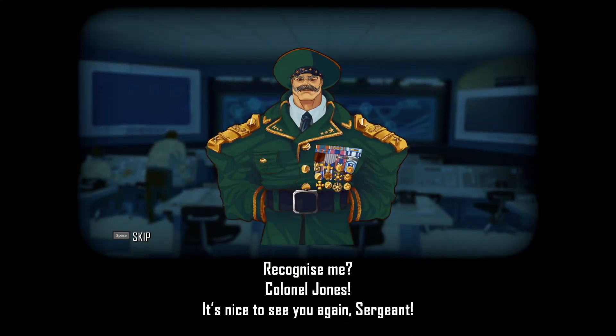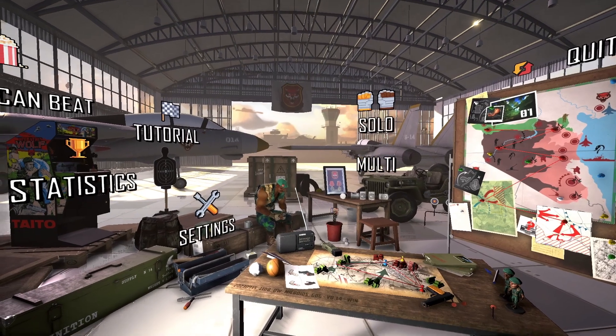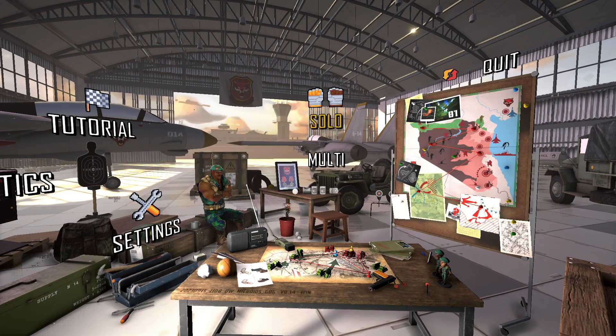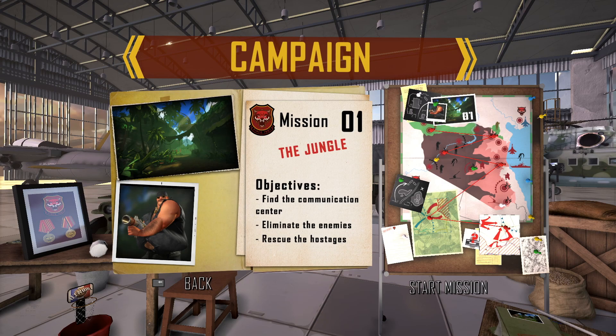Skipping ahead here — the first thing you want to do if you want to skip any cut scenes like this is hold down your left button while you point the gun at the screen. Okay, here we are on the menu, let's go for solo. The menu is a little bit tricky because you don't see any crosshairs or anything, so you just have to kind of point the gun where you want it to be and make the selections.